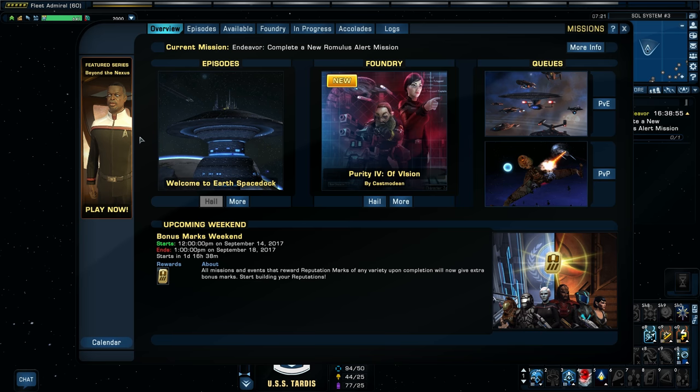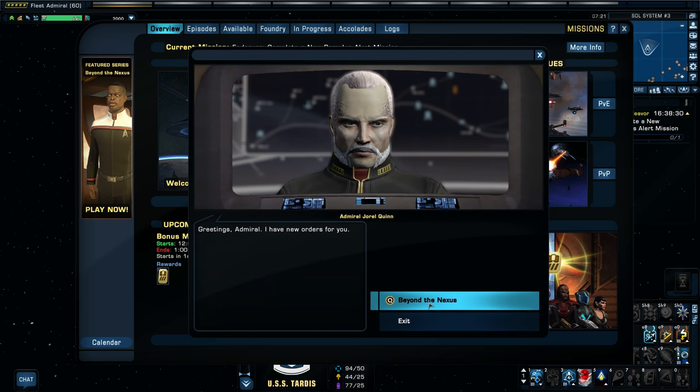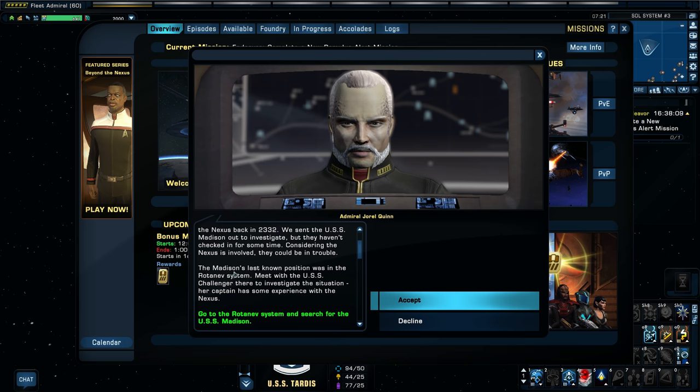The mission is called Beyond the Nexus. The Alliance has sent you to aid legendary Starfleet Captain Geordi LaForge in investigating the Nexus, a stellar phenomenon that visits this part of the galaxy only once every 39.1 years. We recently received a distress signal from the USS Forrestal, a ship we thought was lost in the Nexus back in 2332. We sent the USS Madison out to investigate, but they haven't checked in for some time. The Madison's last known position was in the Rotenev system.